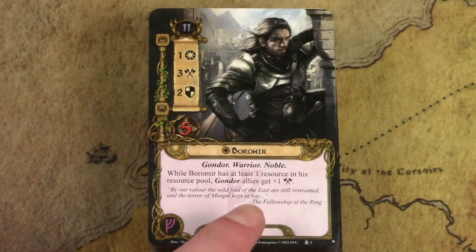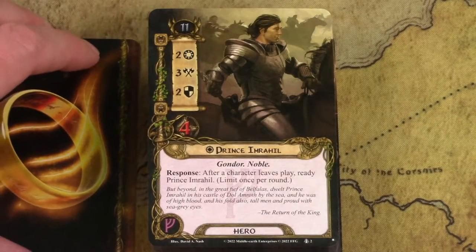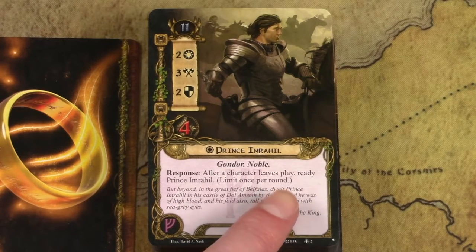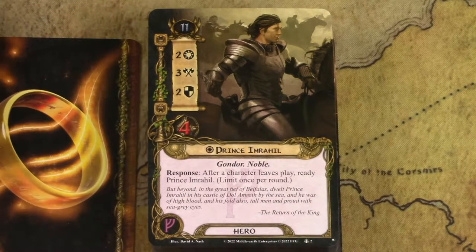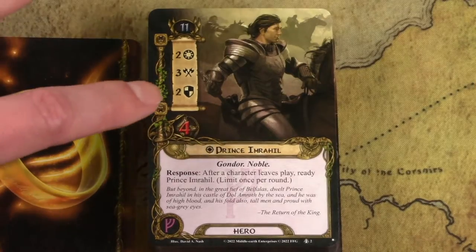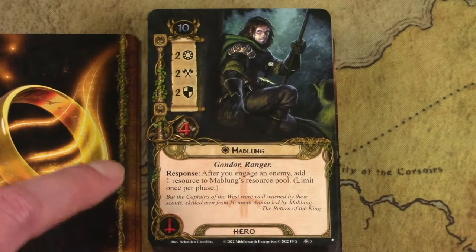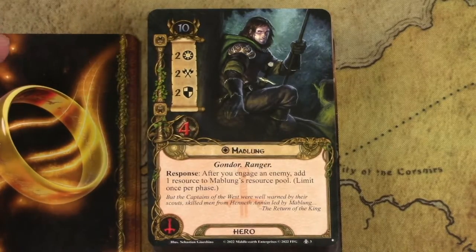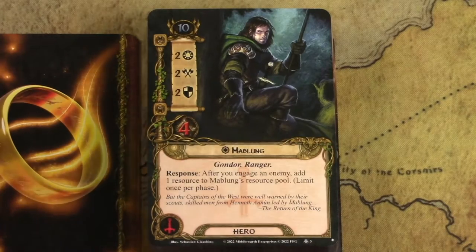Starting with the Captain of Gondor himself, Boromir: if he has at least one resource in his resource pool, Gondor allies get plus one attack. This is the foundation of the swarm mechanic. Prince Imrahil is from the first cycle: after a character leaves play, ready Prince Imrahil — limit once per round. Several cards in here are ones you want to chump block with — a weak ally you don't mind losing. So you can feed a Squire of the Citadel to the wolves and then ready Imrahil for free. Mablong is from the fourth cycle and lets you gain resources every time you engage an enemy, once per phase. If an enemy engages you in the quest phase and you engage one in the engagement phase, that's two extra resources in one round — very, very powerful.